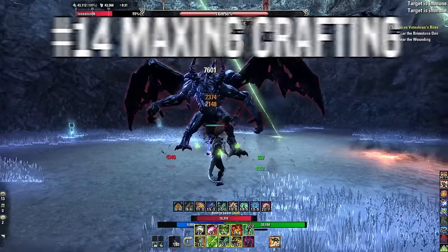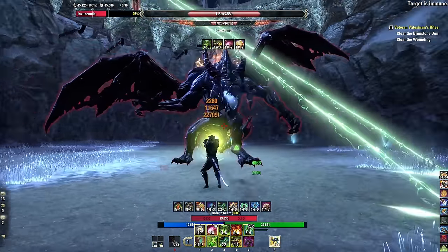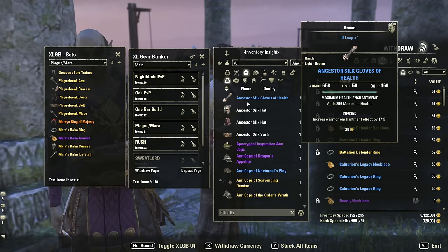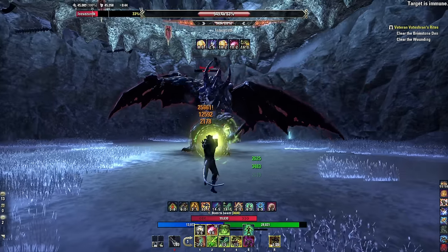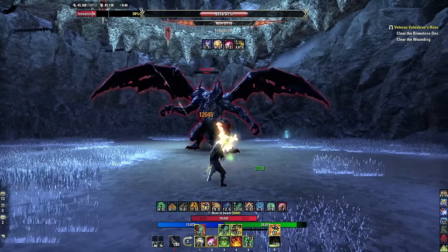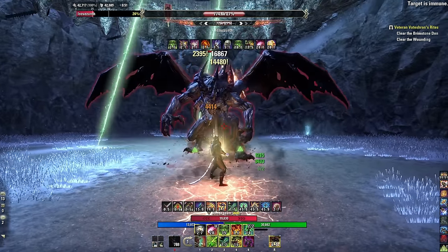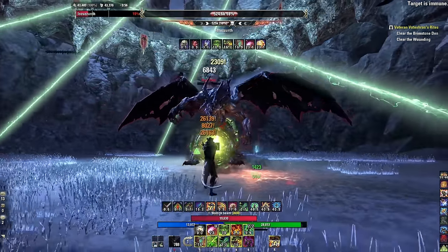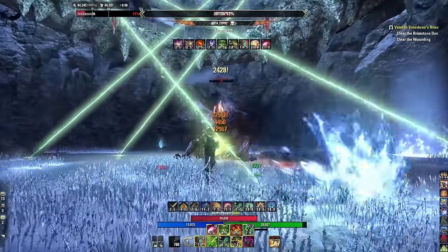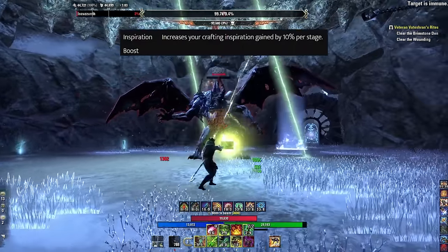Tip fourteen: max your crafting. Pre-purchase Intricate items from guild traders to deconstruct, or save Intricates from master crafting writs and store them in your bank or guild storage. You can also cheese by sending items to a friend, having them return them, and letting them sit in your mailbox for up to 30 days. When the Arcanist drops, grab them, unlock the green Champion Point inspiration boost, and start grinding to level your crafting.